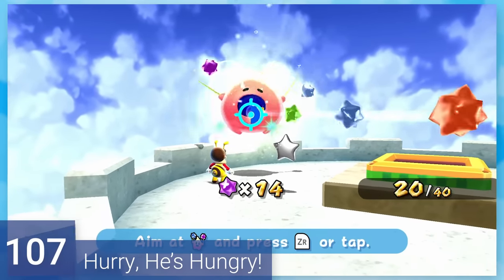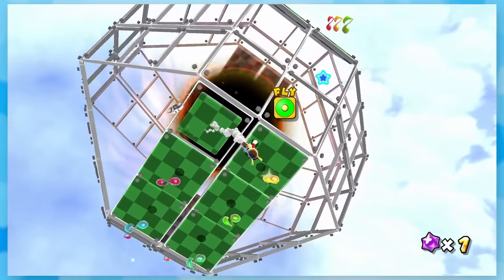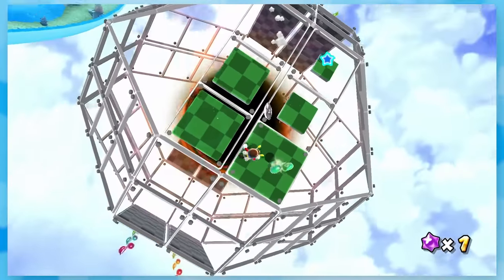107: Hurry, He's Hungry. This is virtually the same mission, except you have to feed a luma 40 star bits to get there, and you also have to hit every tile like before for funsies.